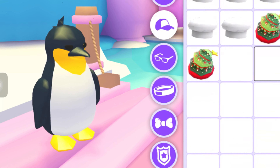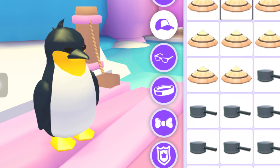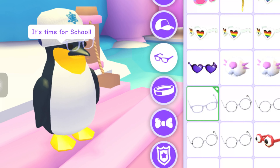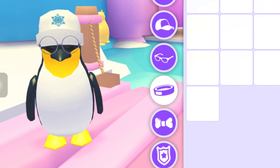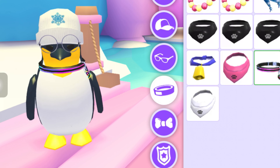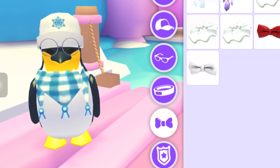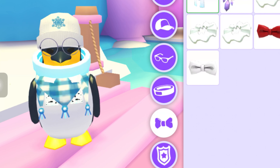I'm gonna do it real quick. I'm gonna give you a hat — where is it? Oh, here — a winter hat. I'll give you glasses. I think this one will look good with this one. And let me give you some color — how about a winter theme? And let me give you this one because it's kind of cold.